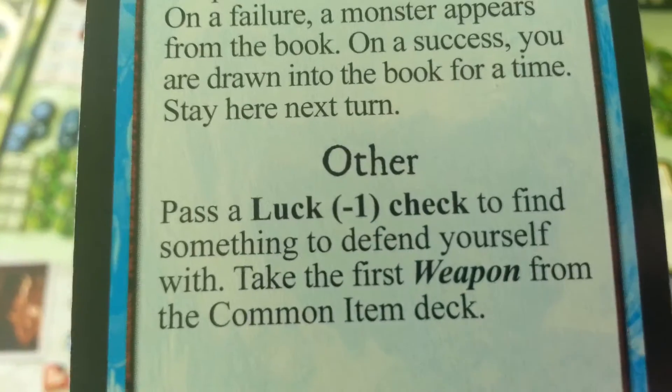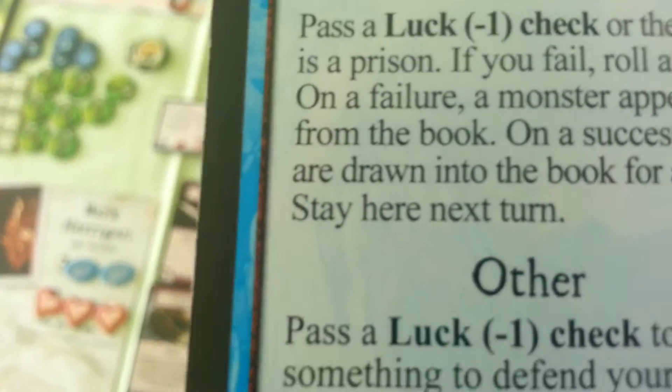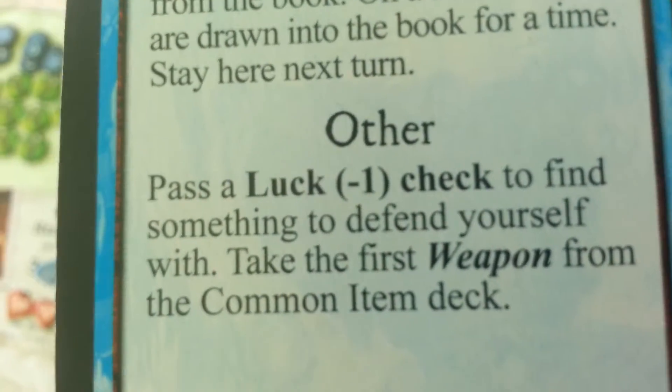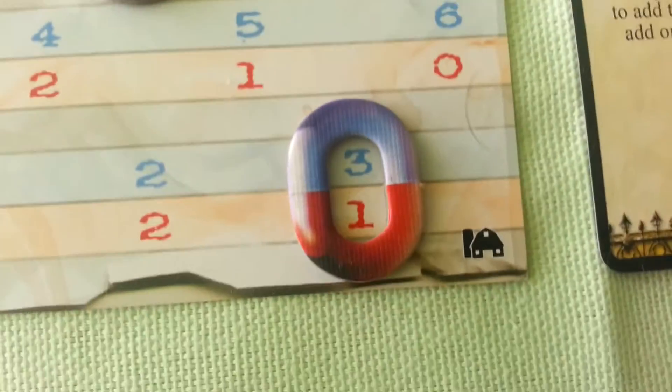Now we go to the dreamlands card. You got slain or other — pass a luck minus 1 check to find something to defend yourself and take the first weapon from the common item deck. We have a luck of 1, so we fail this.